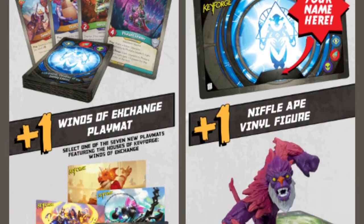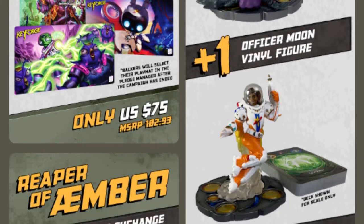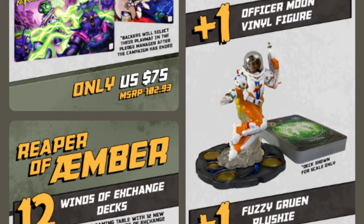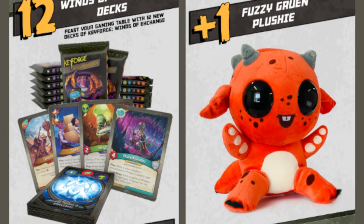More personalized playmats, but here are the vinyl figures. Remember these guys? There was a Dusk Runner, and clearly there were two more. Nipple Ape will be one of them, so you'll get a Nipple Ape vinyl figure. You'll get an Officer Moon vinyl figure. And you'll get a Fuzzy Gruen. Now, they might have shot themselves a little bit in the foot with this guy — lots of people have the Fuzzy Gruen already — but that's going to run you $420, and it looks like you'll be saving a little under $300.